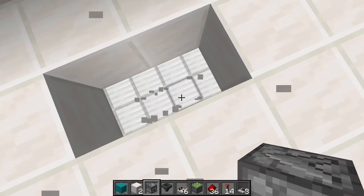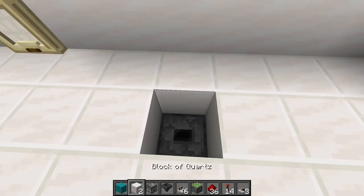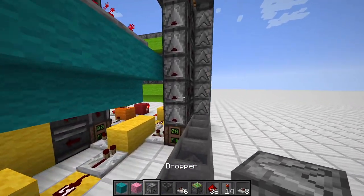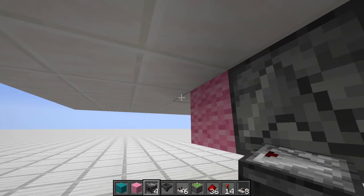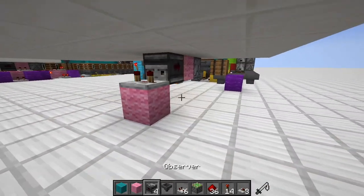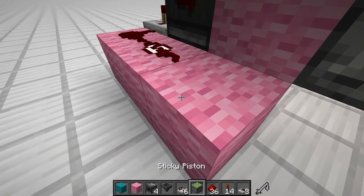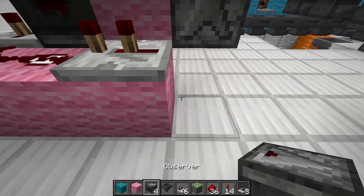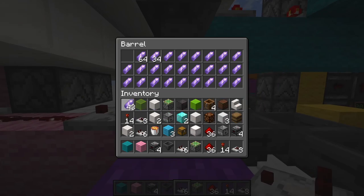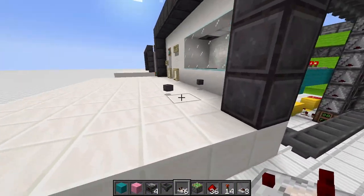Now it's time to add the dropper that gives you all the items. We have a temporary block, one empty dropper on the left and one on the right filled with your prize — netherite in my case. Move that back. Add a wool block and an observer facing this direction. The observer reads the output of a repeater set to three ticks. Add some redstone dust, a two-tick repeater, two pieces of redstone dust, and a comparator reading the barrel output.